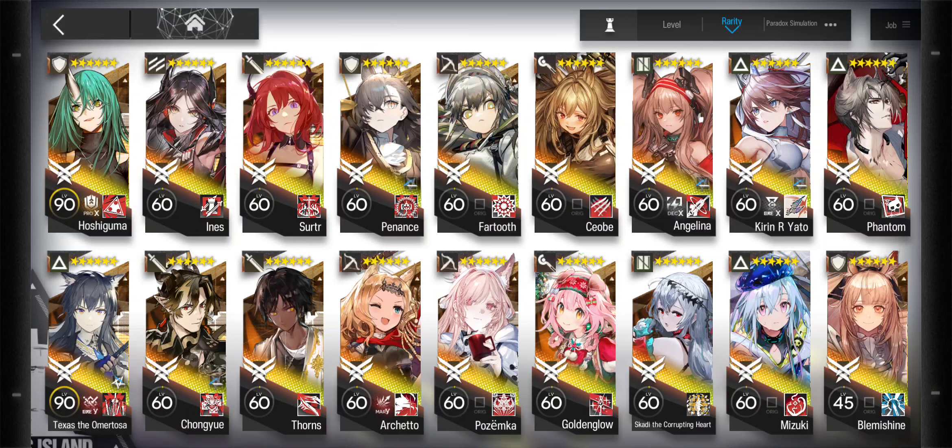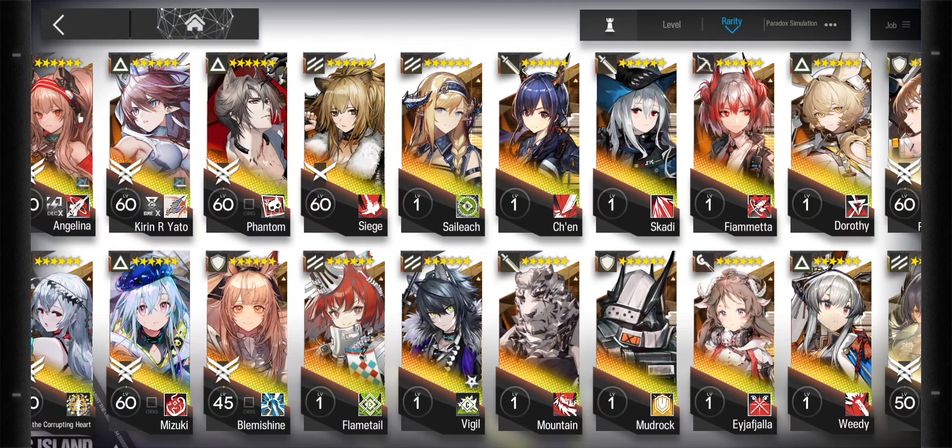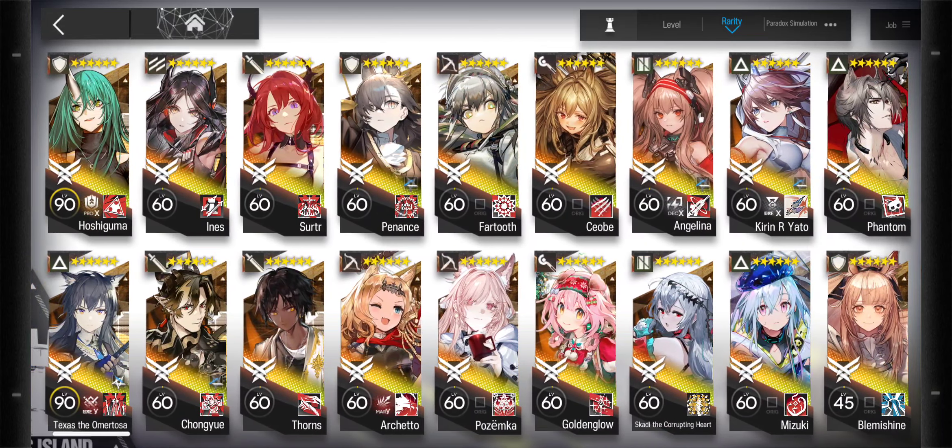Who do I use? We got a pretty good crew right here. Finally have a full page of E2 six-stars. This took a while, and if you look, it immediately drops off. Finally got Mountain and Mudrock, and those are in progress. I just finished getting Blemishine promoted, so there's still some work here. I know how good some of these six-stars are — they just have not shown up until very recently.